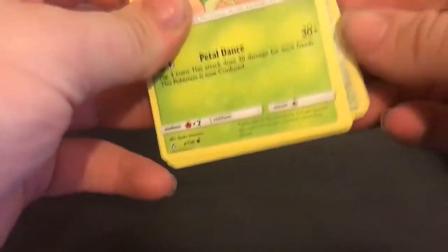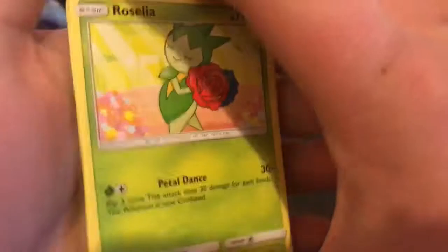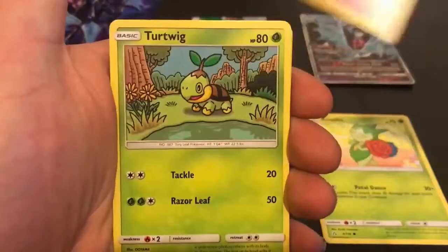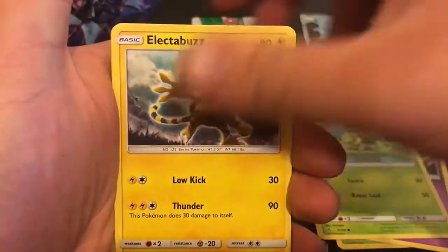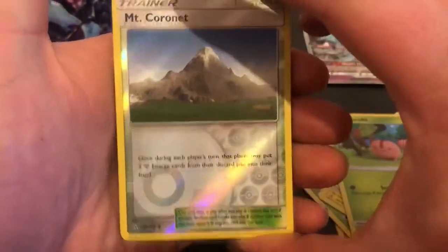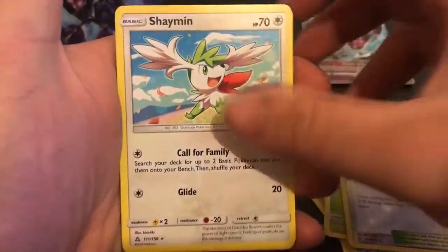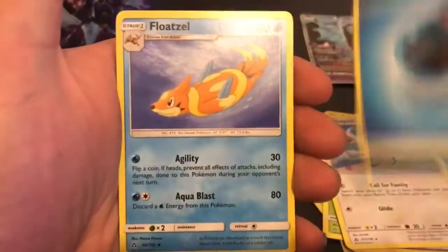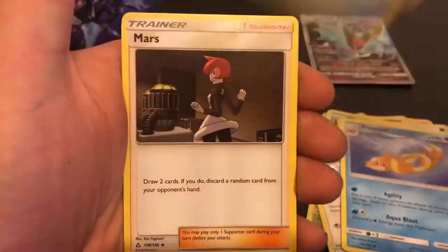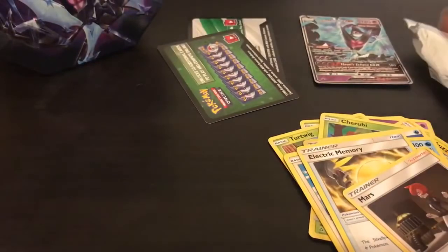Starting off with Ultra Prism: Roselia, Cosmog, Turtwig, Electabuzz, Cherubi, a Mount Corner reverse uncommon, and a Shaman regular rare. Also a water energy, Float Stone, Electric Memory, and Mars trainer. That was Ultra Prism — on to Primal Clash now.